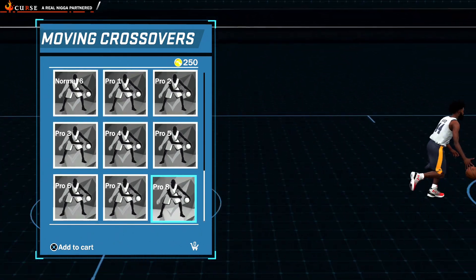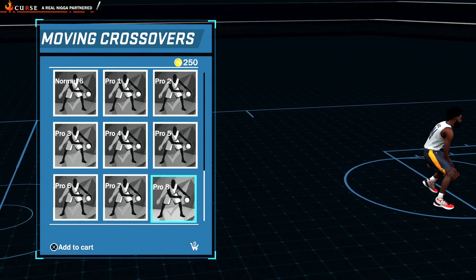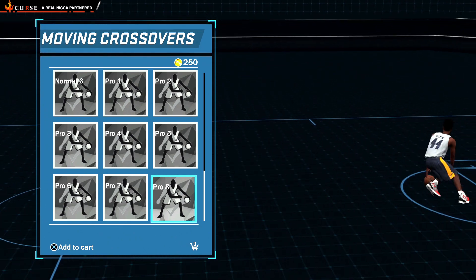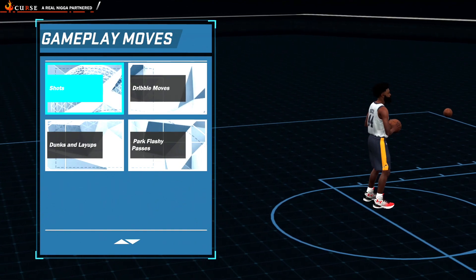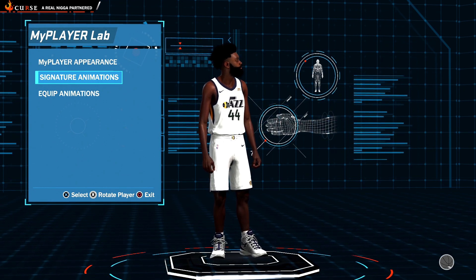The last one is Pro 8. Pro 8 is very easy to use coming down the court on a fast break — you definitely won't lose speed and can maintain a high arcing speed going down court with this moving crossover. I hope these moving crossovers help you out in My Park, Pro-Am, and other game modes.